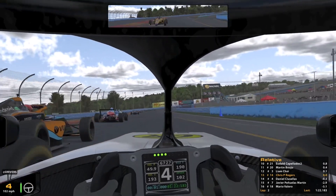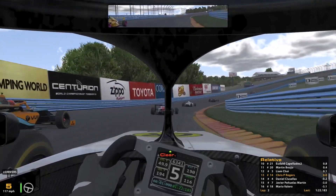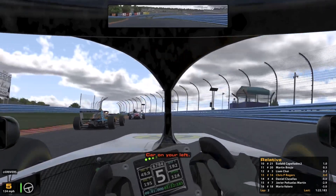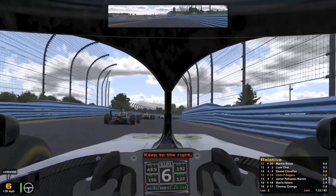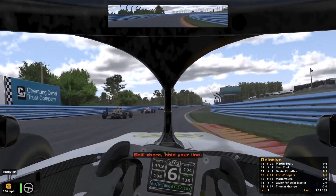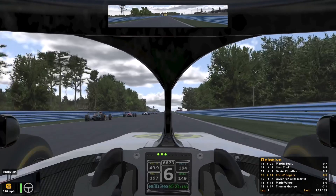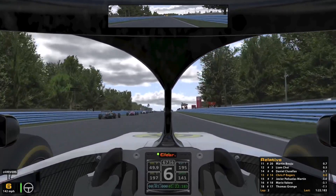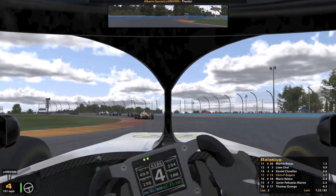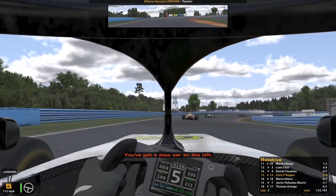We might have a sniff of 12th because Liam Joyhead got himself out onto that curb, costing him exit speed. There's room to look up the inside into the S's but we had to ease off the gas slightly to avoid contact. That invited Daniel Kluzelis behind to keep his foot planted and go past on the outside. We're just going to have to back off and give him the position. So we started the lap challenging for 12th and now find ourselves down to 14th.